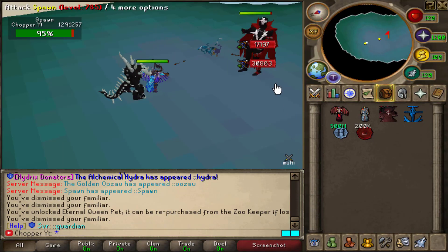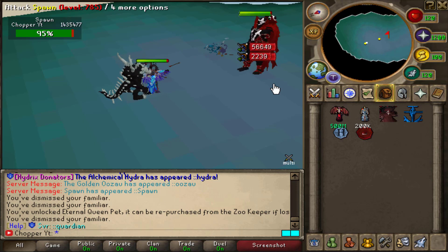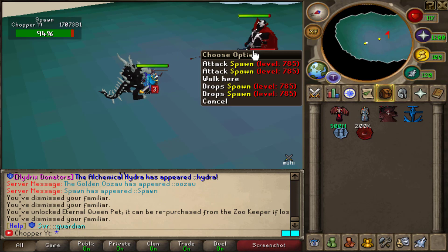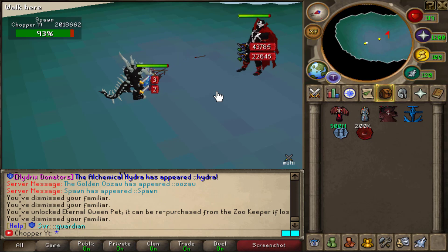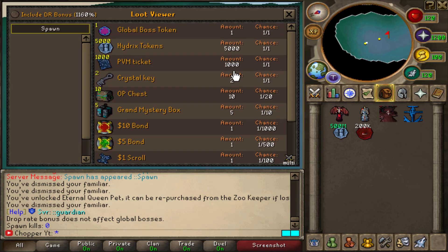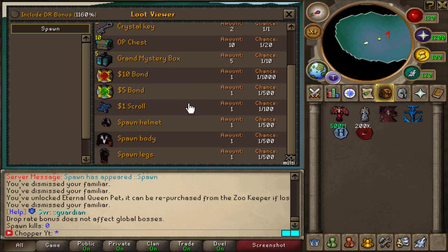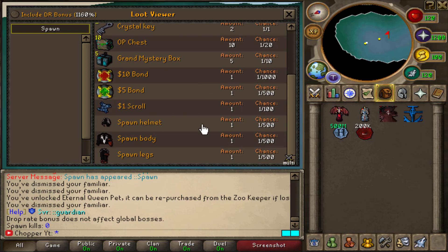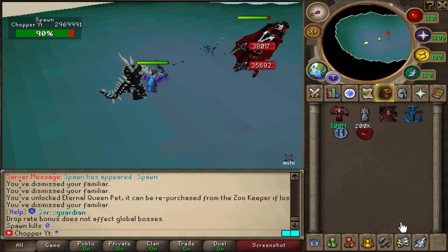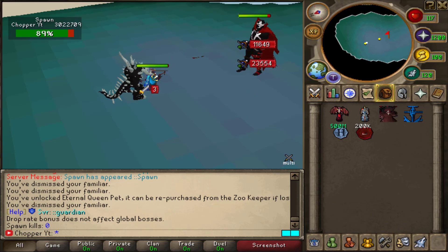They also have world bosses that spawn regularly. The world boss I'm fighting right now is called 'Spawn.' The interface even tells you when the world boss spawns. The loot they drop includes ten-dollar bonds, five-dollar bonds, one-dollar bonds, the Spawn helmet, the whole Spawn set, crystal keys, OP boxes, grand mystery boxes, and tons of PVM tokens — so doing world bosses is really beneficial.